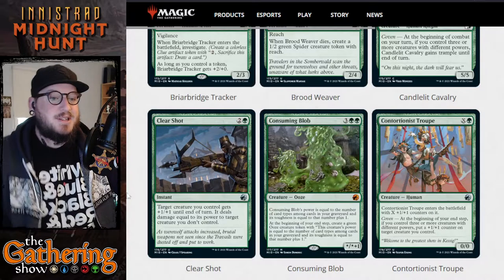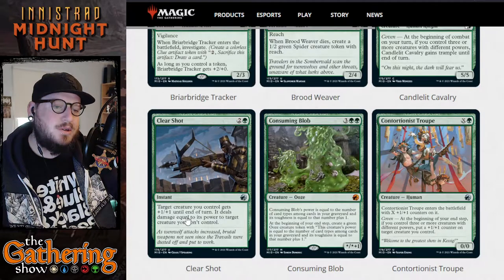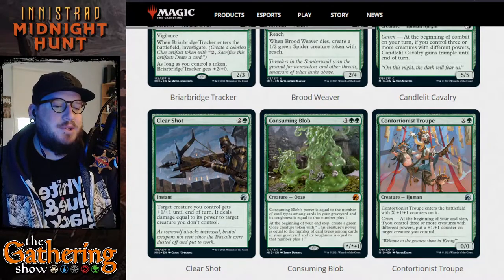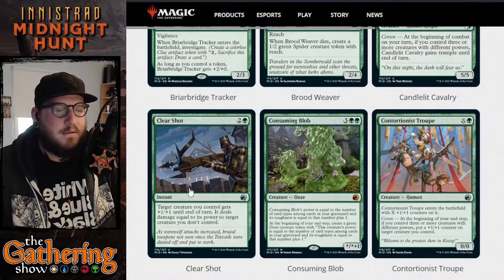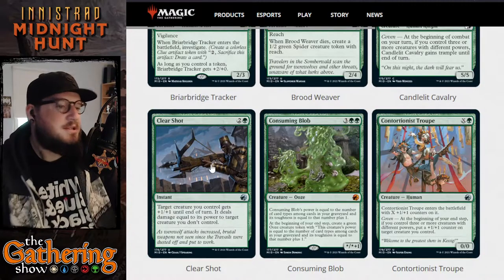The next card is Clear Shot — for two and a green it's an instant. Target creature you control gets plus one plus one until end of turn, then it deals damage equal to its power to target creature you don't control. This is the instant fight card of the set for green, which always gets an instant fight card.